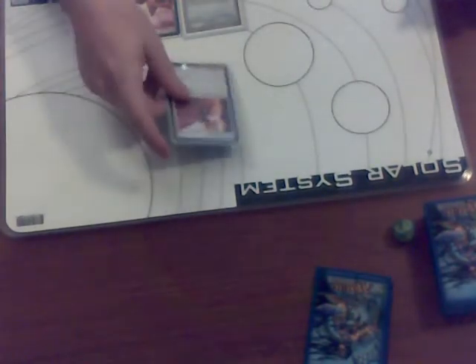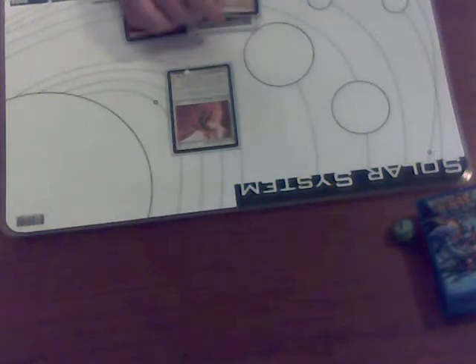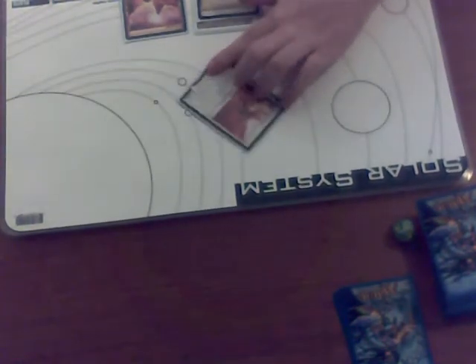It will be my opponent's turn. He untaps, upkeeps, and draws. In his main phase he plays another Plains. He didn't like how it went last time — he tested my resolve by attacking and nothing really happened. Now he has the option to attack again, but he's not going to. So it becomes my turn.